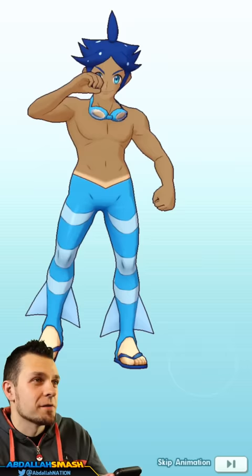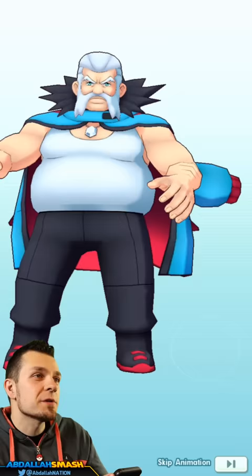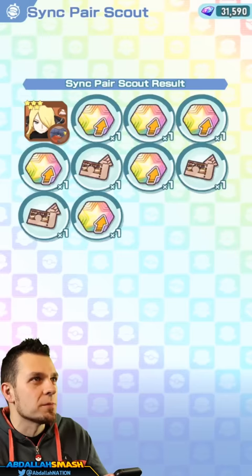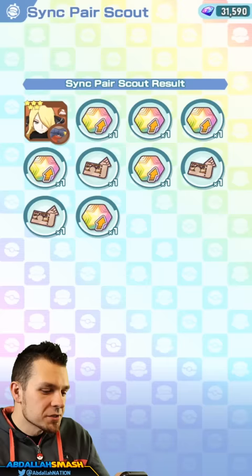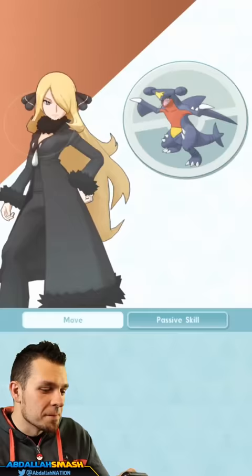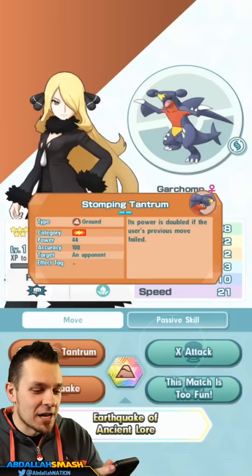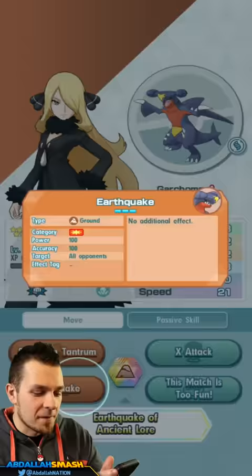Lance's banner also has a 10% chance for five-stars. We got some three-star power-ups — I'm gonna dump those into Player and Torchic since that's such a good sync pair. We got her ladies and gents! What do you guys think — should we raise her out and max her out right now? I think we should limit break and get her going!